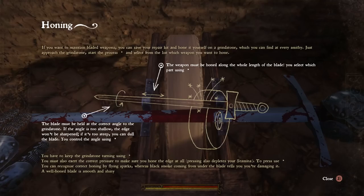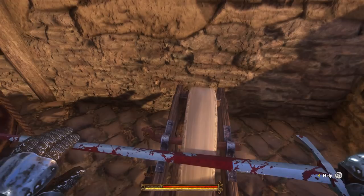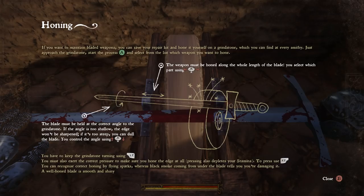Let's do it. If you want to maintain bladed weapons, you can save your repair kit and hone it yourself on a grindstone, which you can find at every smithy - just approach the grindstone, start the process with A, select the weapon from the list. The weapon must be honed along the whole length of the blade using the right stick. Blade must be held at the correct angle - if the angle's too shallow, the edge won't be sharpened; if it's too steep, you'll dull the blade.